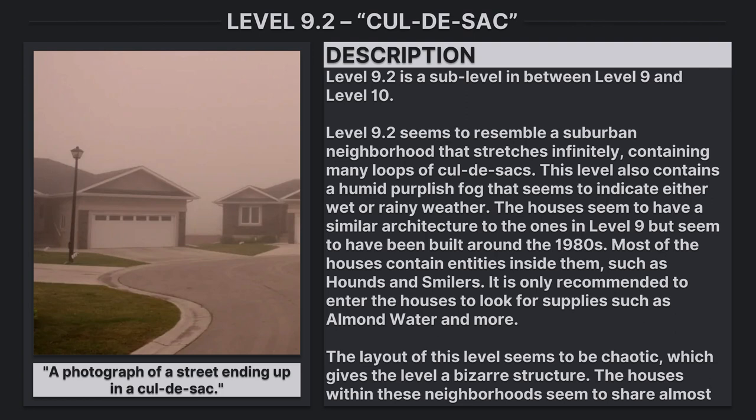Level 9.2 is a set level in between Level 9 and Level 10. Level 9.2 seems to resemble a suburban neighborhood that stretches infinitely, containing many loops of cul-de-sacs. This level also contains a humid purplish fog that seems to indicate either wet or rainy weather. The houses seem to have a similar architecture to the ones in Level 9, but appear to have been built around the 1980s.